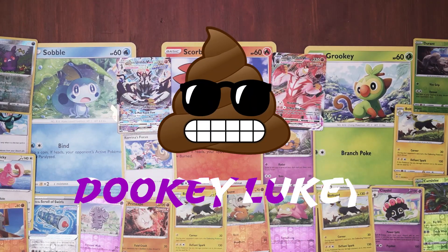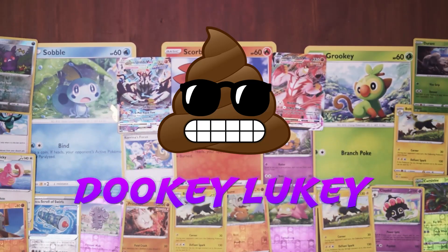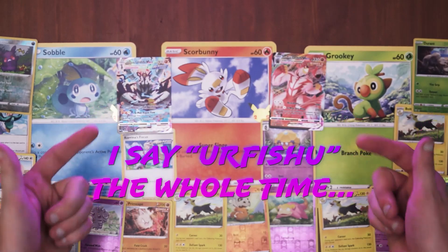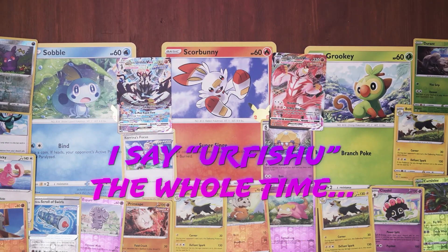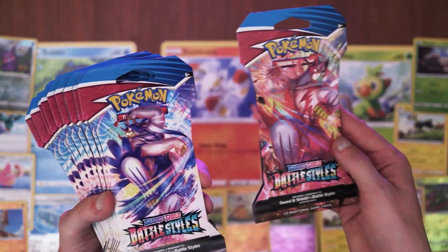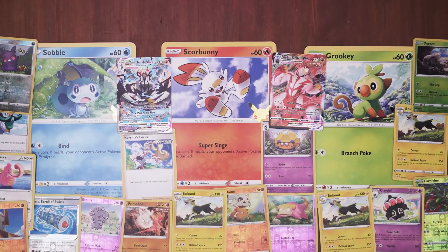Welcome to part two of this. I tried to set this up to look kind of like a nice little display of Pokemon. The two baddies right here, these guys, the Urshifu. And I've got 20 more packs to open. I've got a bunch of these and one of these, so nine of those and one of these. Let's see what we get out of these guys.